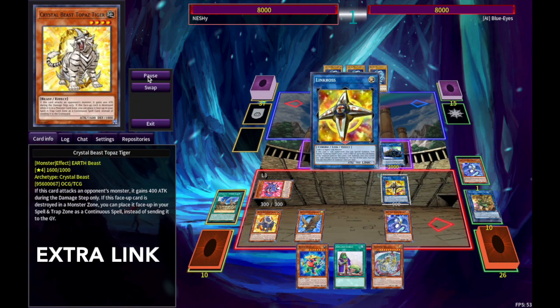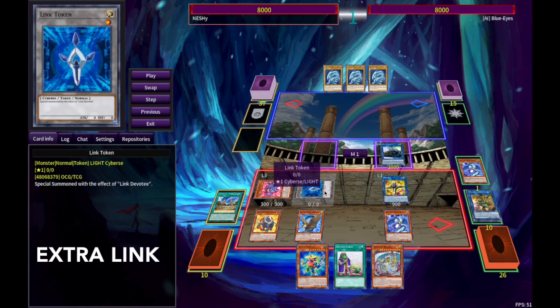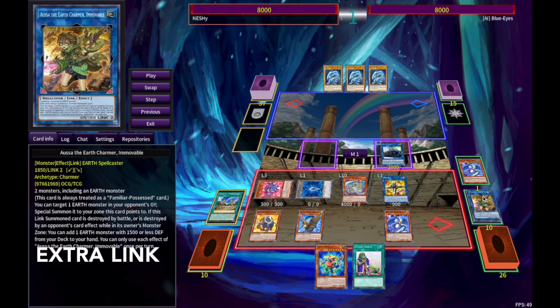Then we're going to link those into Aousa, and then Link Cross. Link Cross giving us only one token, unfortunately, because we don't have enough zones for this combo to work. Next, now that we have seven Crystal Beasts with different names, we can go ahead and special summon our Rainbow Dragon.